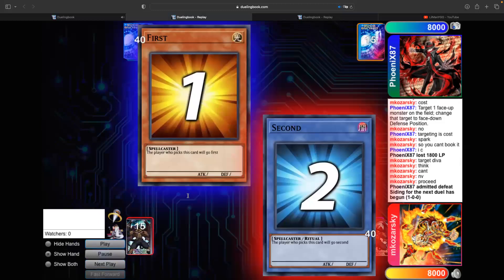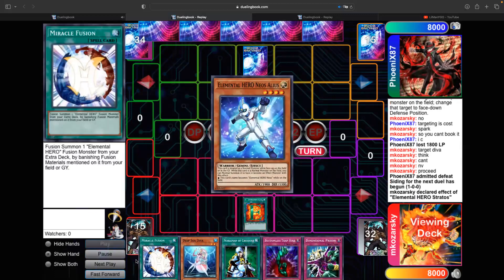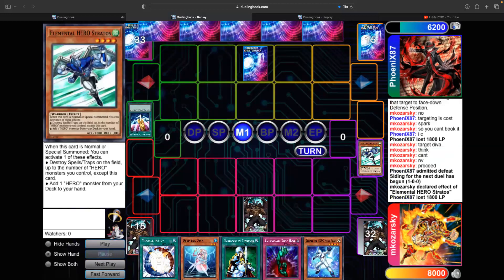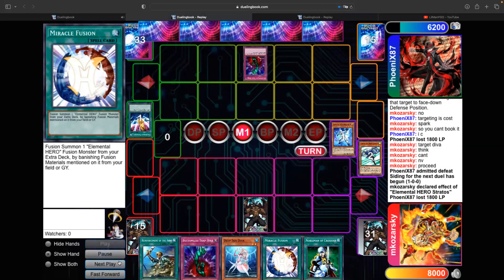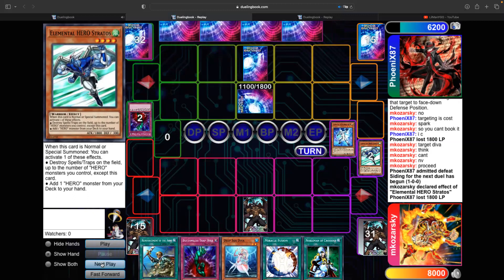Game 2 — I sided a Nobleman. This opening hand is amazing. I open with Stratos, get everything. Attacking his face-down — he had a Bottomless there, but he didn't Bottomless the Stratos and didn't De-Prison it. So I took my Alias. Next turn I assumed my Alias was free to summon and attack directly based on that read — but he had other plans. He Bottomlesses the Alias, I guess praying I don't have a Gemini Spark. He sets Hamster, which I don't know about.